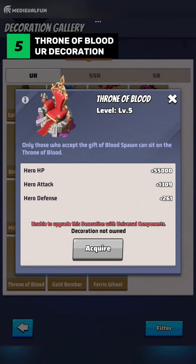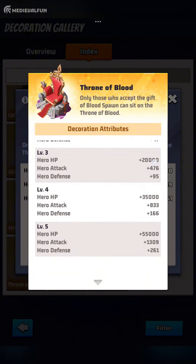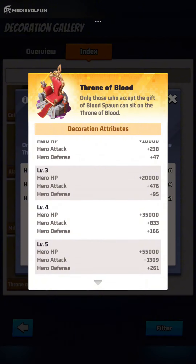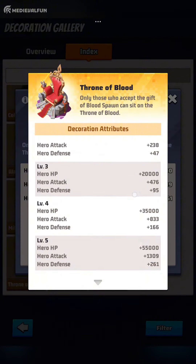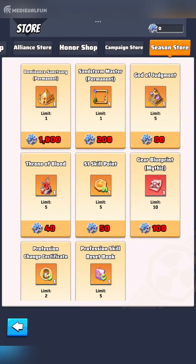Number 5: Throne of Blood. Throne of Blood is amongst the few decorations offering 3 stat boosts for your heroes — a combination of HP, attack, and defense — making it an essential addition to your base. The lower HP boost of 55,000 is balanced by decent attack and defense boosts, making it a versatile decoration that can benefit any type of hero in your squad. If you haven't yet collected this decoration from chests, you can buy it from the Season Store for 40 medals once Season 1 is finished on your server.